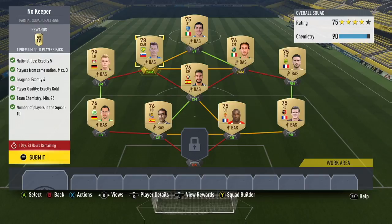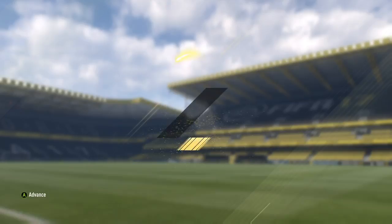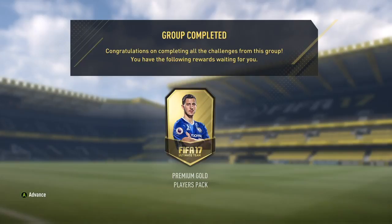This is all you need guys — the chemistry doesn't even have to be 90 like it is online, it only has to be 75. So you can pretty much get away with putting any players here; you don't need strong links. I just have them in there because it was simpler for me, since this formation is very easy to find chemistry on. I'm going to submit it right now and get my premium gold players pack.